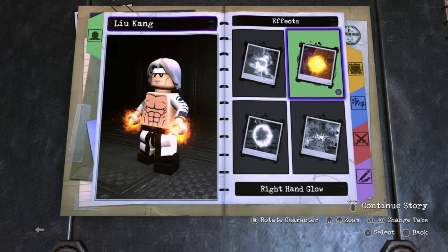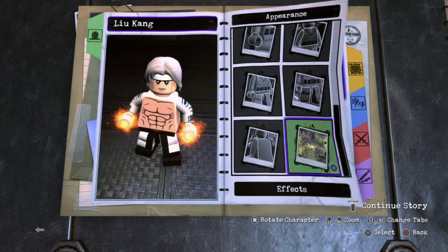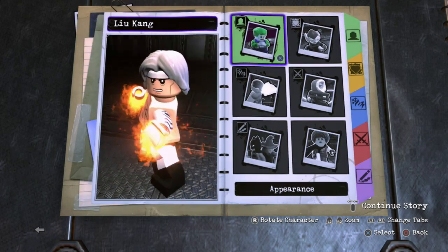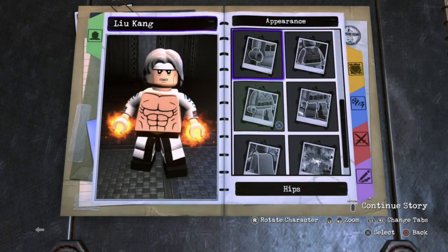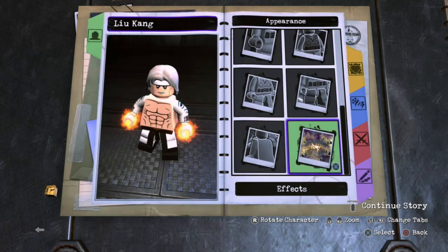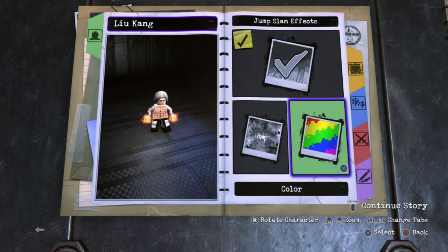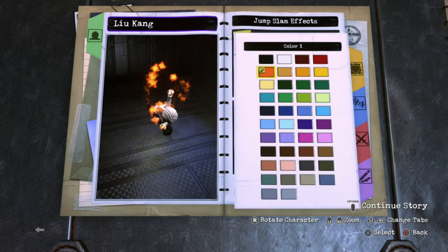He's like Raiden and Liu Kang fused into one, which is pretty cool. But yeah, unfortunately we can't do that, so we're just gonna stick with the fire. Actually, let me quickly go over to the effects — I forgot. For the hit impact, I gave him orange. And for the jump slime effect, I gave him orange as well.